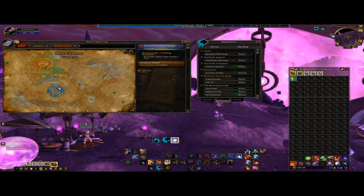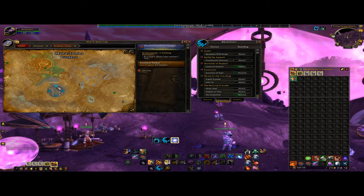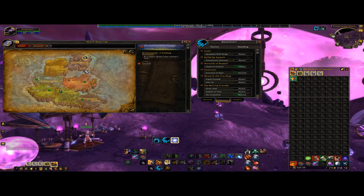Run Mana Tombs on heroic 10 times. It takes roughly 30 minutes. You need to do this like 2 or 3 times, so 20 to 30 runs. Do not kill any bosses, because that will just lock you out. But if you accidentally kill any bosses, don't worry — you can still do it on normal and get some rep. It just takes a little longer.